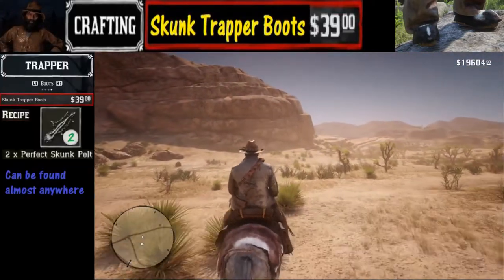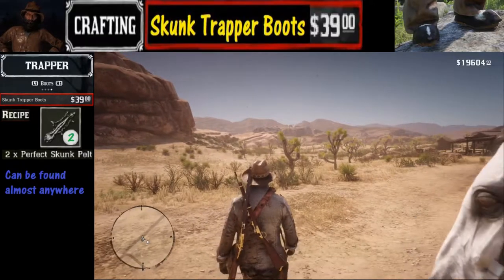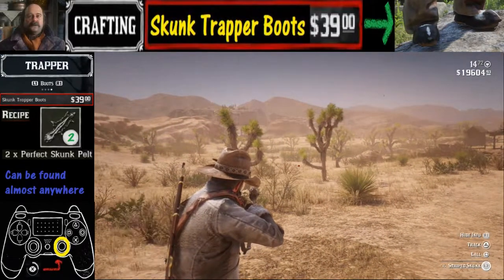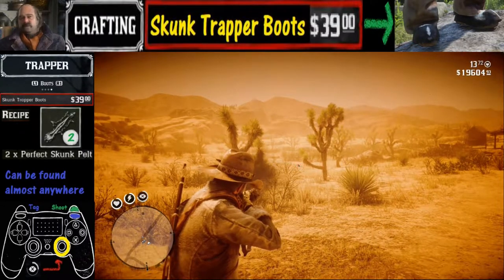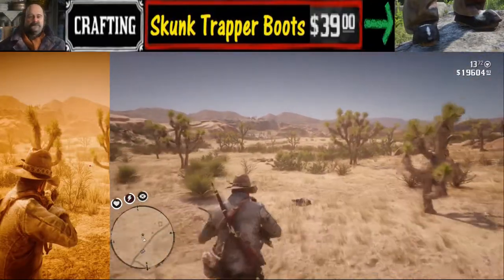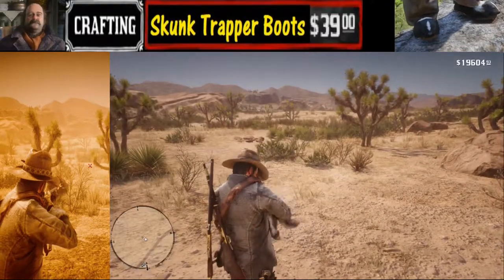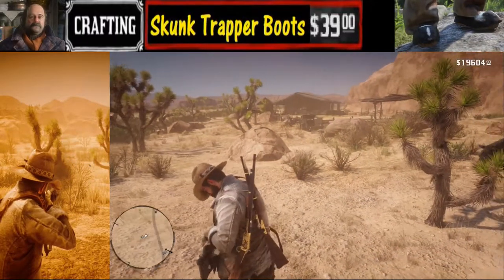Let's take a look at a second example from the desert, around the tumbleweed area. Even if we're not tracking, it's always good to scan the area and look for potential targets. Here we've got the varmint rifle equipped, and we see the striped skunk. We're activating Deadeye and we shoot, then we keep our fingers crossed that it is a perfect pelt. We have a slow motion replay on the left as we go up to see if it is a perfect pelt — which it is — so you know what type of shot you need to take in order to preserve that three-star quality skunk.